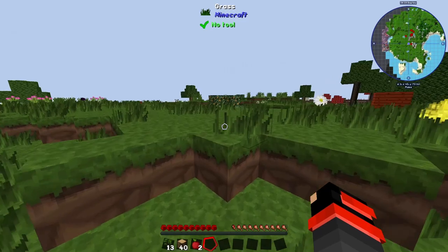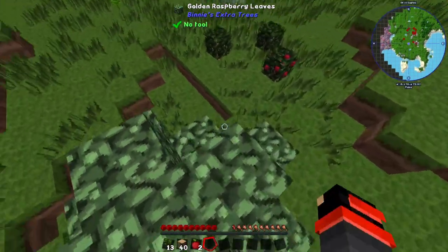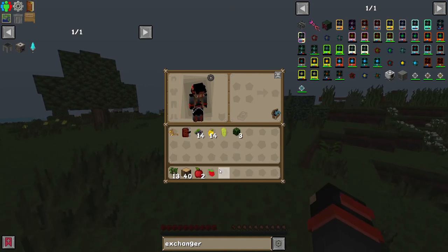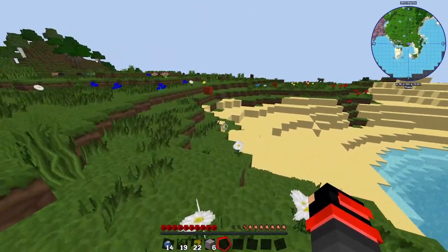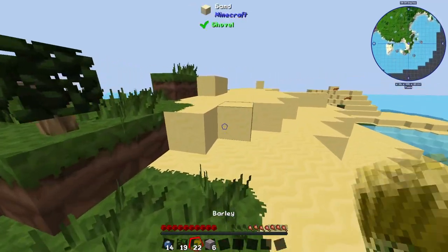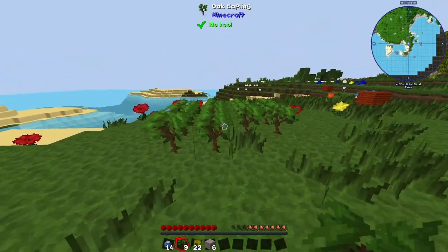After punching a few trees, we see these nice berry leaves. They're quite useful — you could eat them for food early game. Let's pick them up and put them closer to our base so that we have something to eat later. After looking around the island or continent that we're on, I've decided to make my base right here. This looks like a nice area to settle down. I'm gonna plant my trees right here so I have some form of wood.